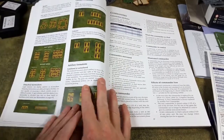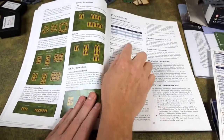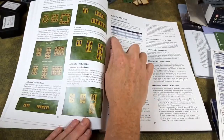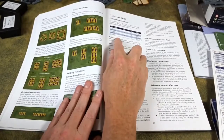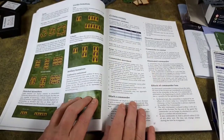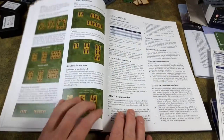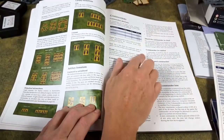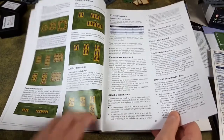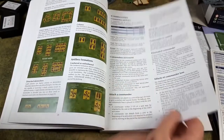Commanders have their own stats, including command distance and command ability. There are five rating types: poor, ordinary, competent, brilliant, and strategist, each with different modifiers and command ranges. The rules cover what happens when commanders are eliminated, how they attach to units, how they move on the table, and whether they are replaced when lost.